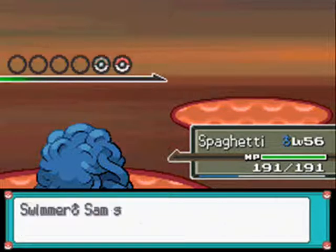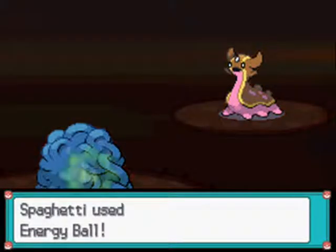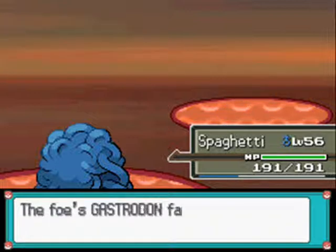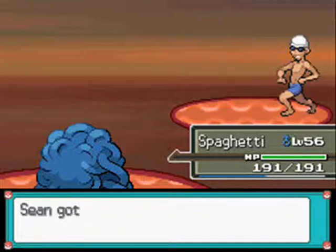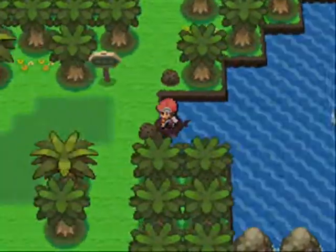And a Gastrodon at level 53. Let's hit it with an Energy Ball — it shouldn't survive that. It goes down and gains some XP — almost 2,000. I beat you! Did you see how your victory was totally assured there?